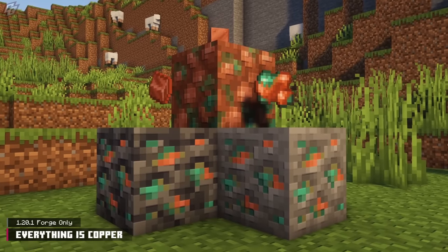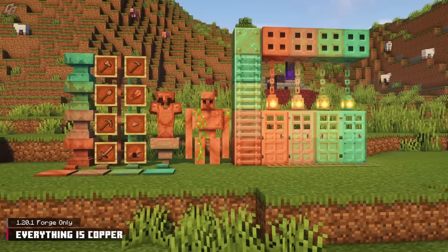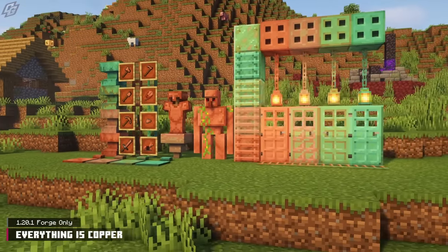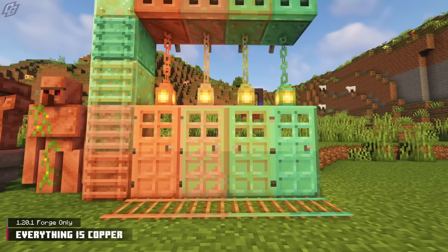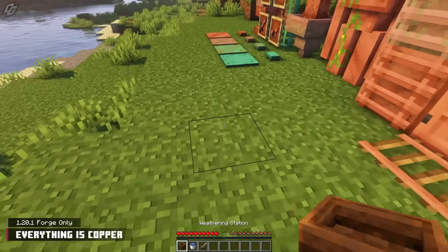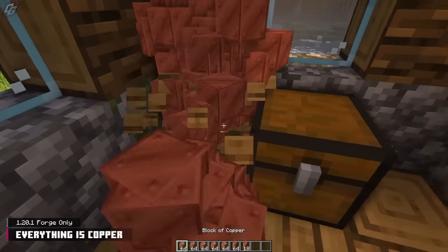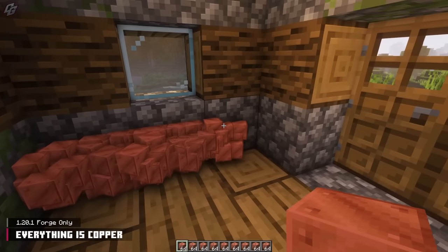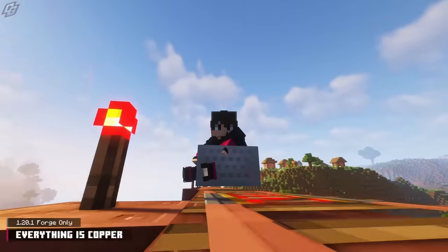Do you want Copper to be a more versatile material? The Everything is Copper mod makes Copper the new iron. Make tools, armor, golems, and a multitude of blocks out of that ductile metal. Everything in this mod comes in the four Copper variants, and you can control the variant of each item with a weathering station. No longer will you store stacks of Copper blocks to collect dust — instead, erect an army of Copper Golems or make a minecart highway.